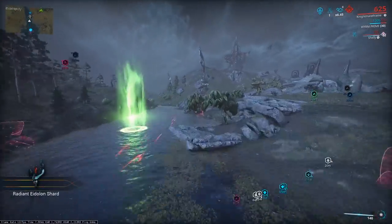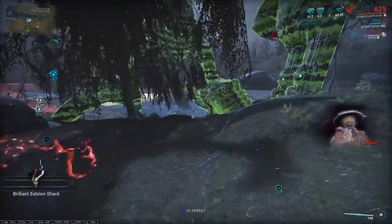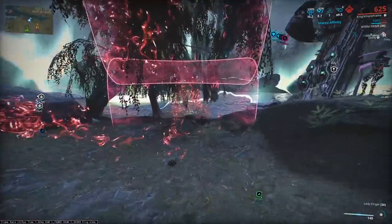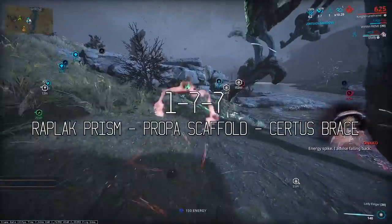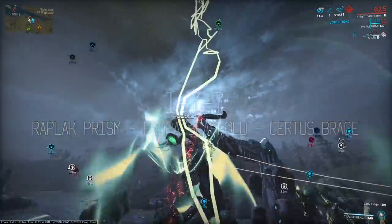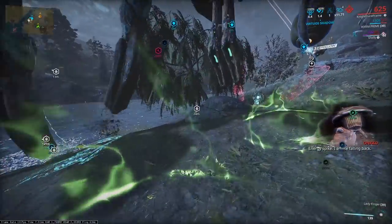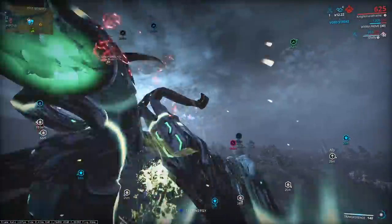You can build different variants to experiment, but you'll need two specific combinations for optimal eidolon hunting. The first is the 1-2-3: Raplak prism, Traxon scaffold, and Lohrin brace — highly recommended if you are a beginner. When you build up enough reputation in Vox Solaris, upgrade to the 1-7-7: Raplak prism, Propa scaffold, and Sirtis brace. This is your best eidolon hunting amp for the void strike user, granting high damage and precision. The meta amp combinations are meta for a reason — 2-2-3 and others are not worth it if you're looking for efficiency and big damage.